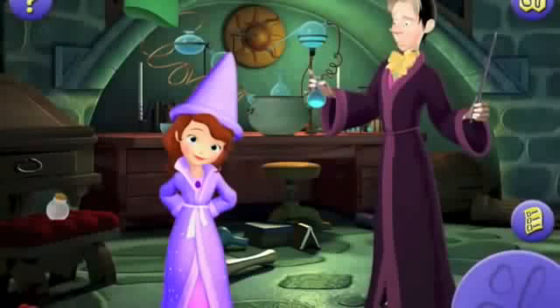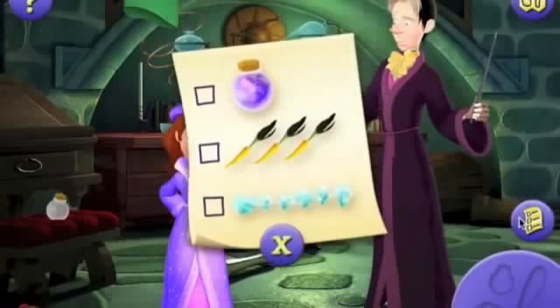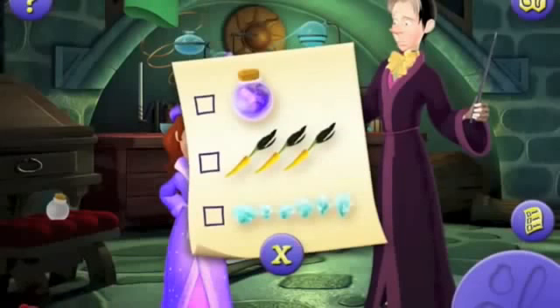Cedric can't find the special items he needs to make the Firework Spell Potion. Can you help Sophia find the missing items for him? Press the list button here to see which items Cedric needs for the spell. Sophia will need to find all of these items: one jar of Dragon's Breath, three golden carrots, and six sparkling cave crystals.